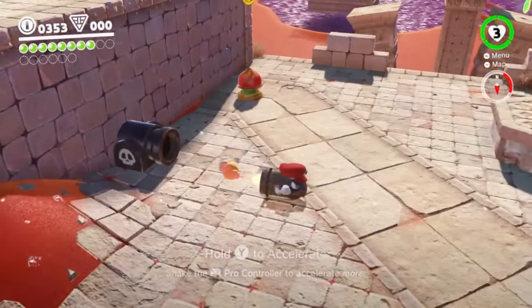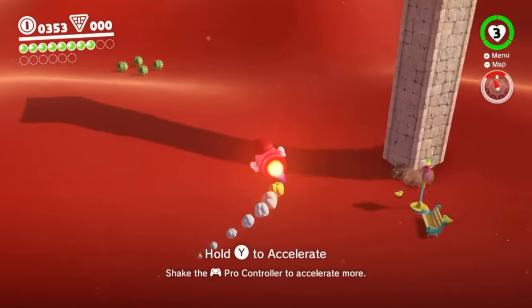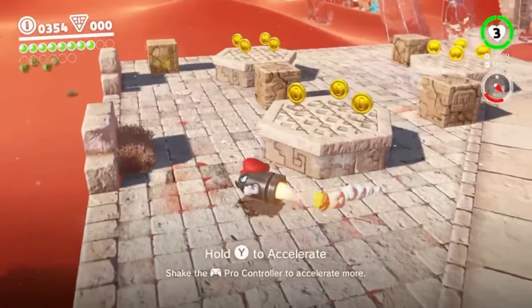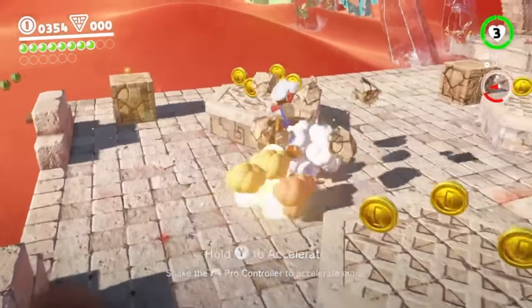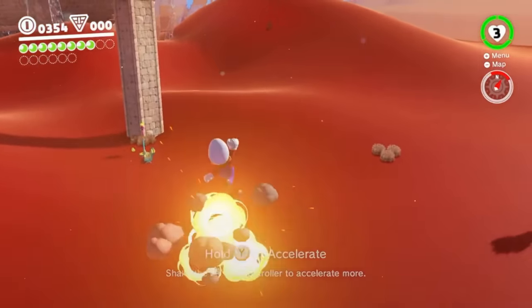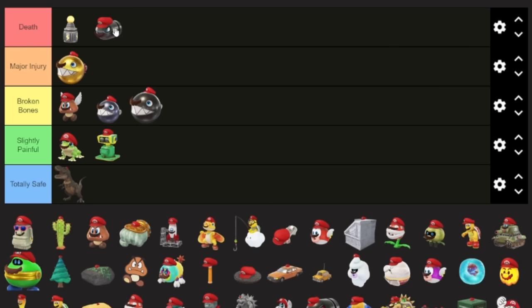Classic one — the bullet bill. In this game, they explode. If you hit anything or just wait a few seconds, it explodes completely. So I feel like if you're controlling something and that thing explodes, there's no way you're surviving, right?